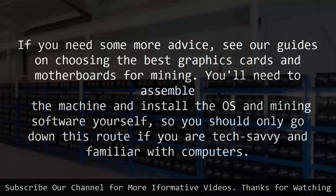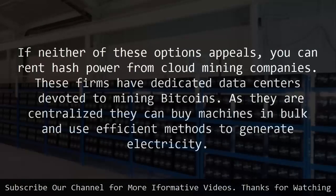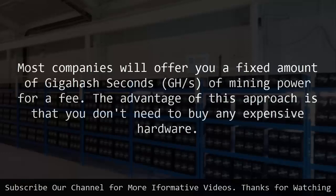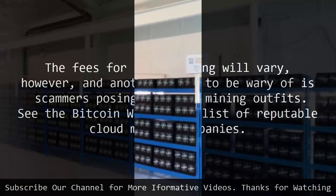You'll need to assemble the machine and install the OS and mining software yourself, so you should only go down this route if you are tech savvy and familiar with computers. If neither of these options appeals, you can rent hash power from cloud mining companies. These firms have dedicated data centers devoted to mining bitcoins. As they are centralized, they can buy machines in bulk and use efficient methods to generate electricity. Most companies will offer you a fixed amount of gigahash seconds of mining power for a fee. The advantage of this approach is that you don't need to buy any expensive hardware. The fees for cloud mining will vary, however, and another point to be wary of is scammers posing as cloud mining outfits. See the Bitcoin wiki for a list of reputable cloud mining companies.